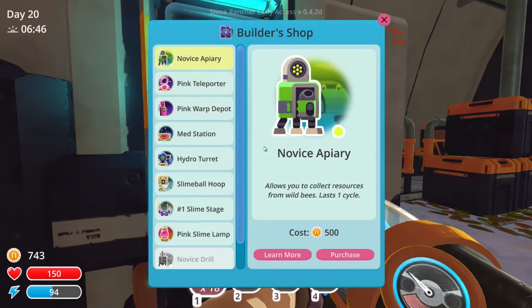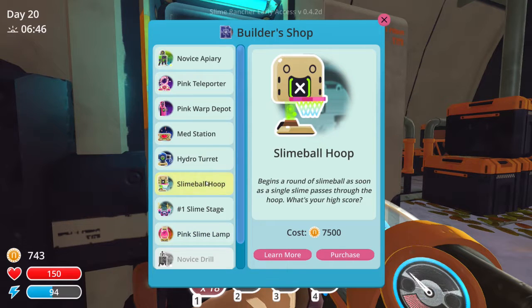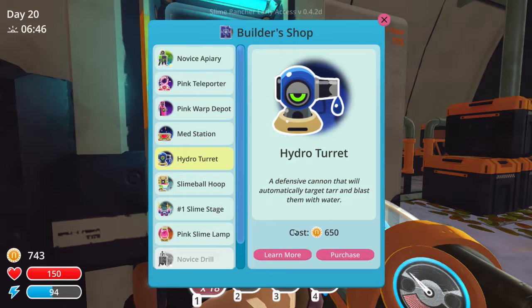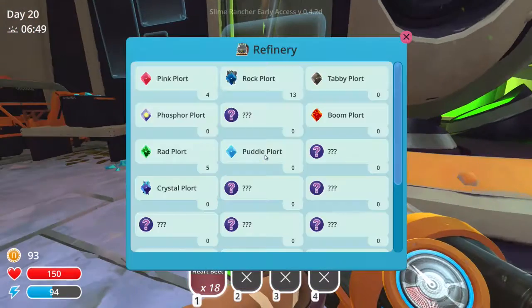Novice apiary — I don't know what an apiary is. It allows you to collect resources from wild bees, lasts one cycle. Don't know what a cycle is. This one rapidly drains your energy to restore health — fixes you up fast. So it takes up stamina to heal me fast, like a med station. Can I put it in the field? Slime ball hoop — that's so cool! Sudden drink. Hydro turret — a defensive cannon that will automatically target tar and blast with water. I just want to see that happen. Let me purchase that.